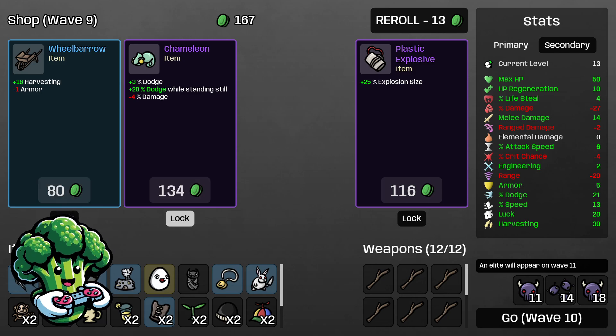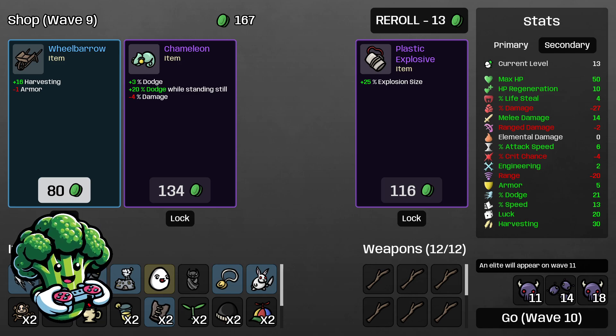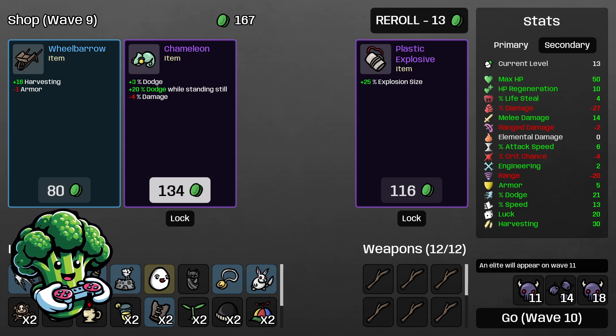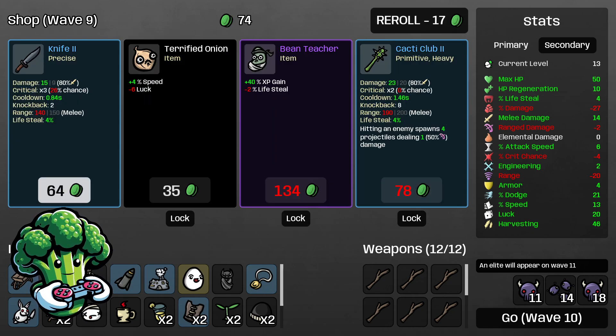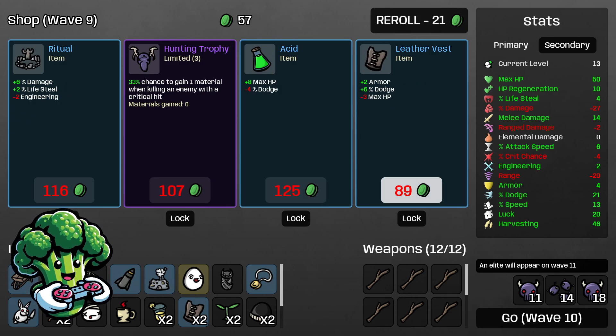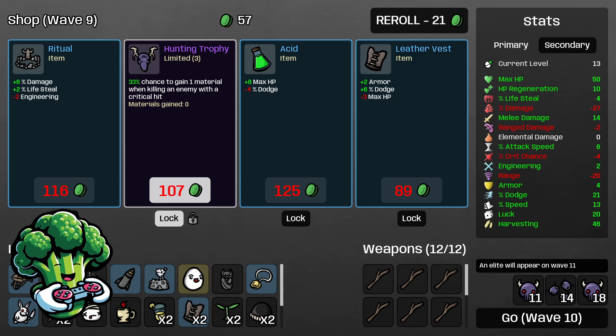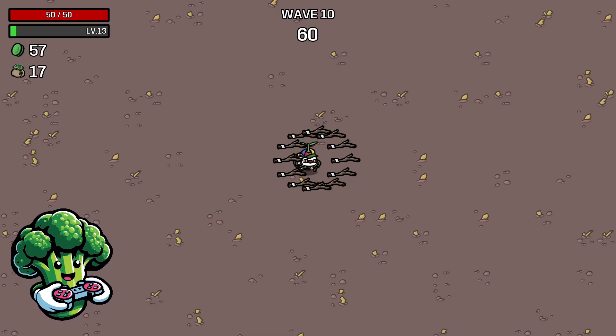Chameleon could be good — plus 20 to dodge — but we'd lose 4 damage so I won't take that right now. I might take it later if we get enough attack speed where we can just stand in the middle of the board. Wheelbarrow I'll take for additional harvesting — we lose a little armor but that's okay. I'll take a Hunting Trophy for extra materials. Ritual is good because we don't have engineering so we get our damage back with lifesteal, and Leather Vest — we'll lock all that in.